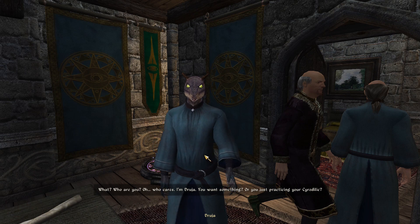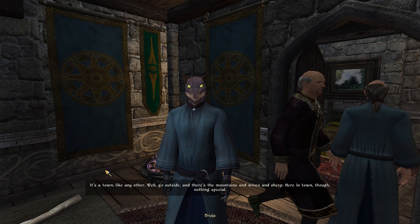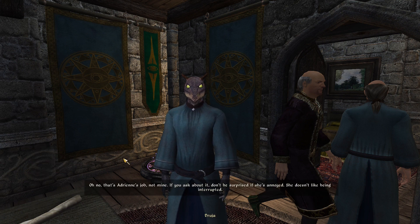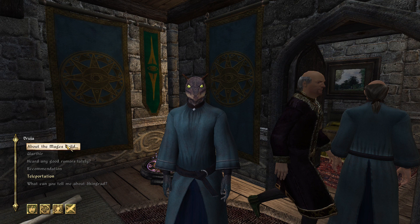'Who are you?' 'I'm Drutha.' 'What can you tell me about Skingrad?' 'Like any other — go outside and there's mountains, wines, and sheep. In town, nothing special.' 'Heard any good rumors? Some say Traven is misusing the power of the Archmage's position for personal agendas.' Also: 'You should see the summon spell she taught Vigya — he might teach you if you're skilled enough.' That would be kind of nice.